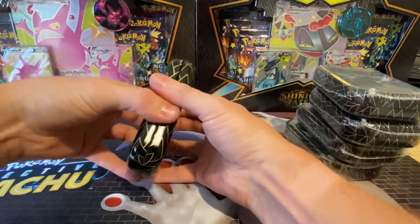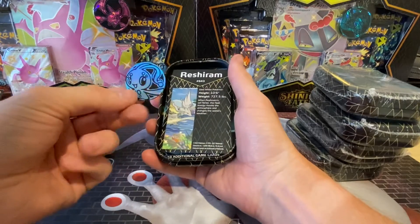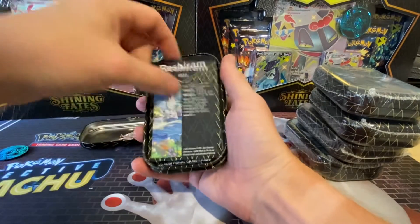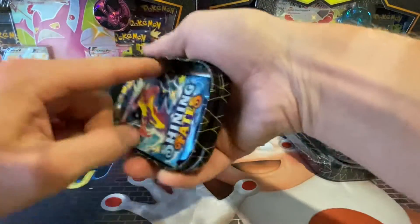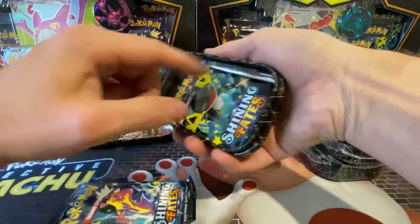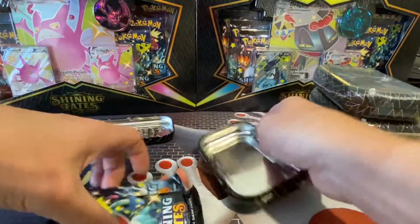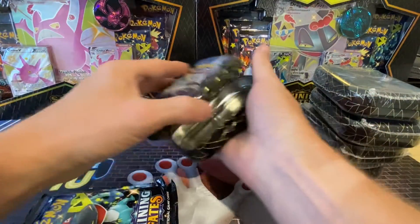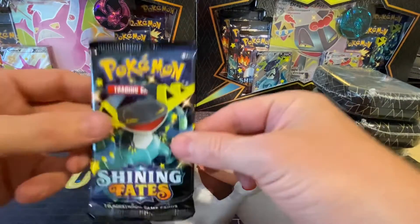Right, so that's the first tin, let's see what we get. So we've got a coin, we've got a restaurant card, and we've got two card packs which are stuck right in the back. Right, that's the first one down.